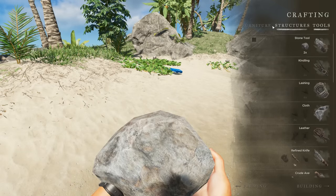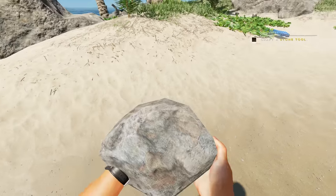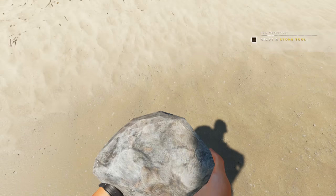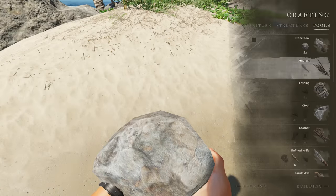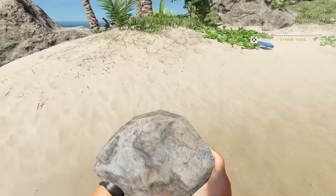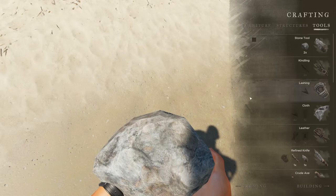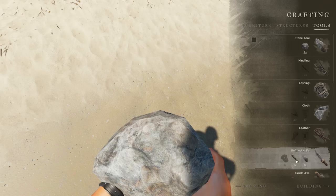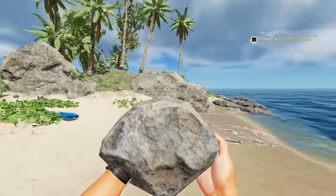For crafting we press C. Here's the crafting menu — we've got furniture, structures, and tools. The first tool we're going to want to make is a stone tool. There is a nice little tutorial so we're going to go with that, press C, and craft a stone tool. Drop it on the ground. Now we need to make a refined knife — for that we're going to need sticks, the stone tool we just made, and some lashing.